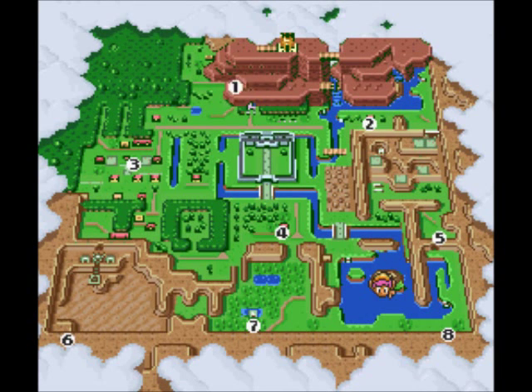Hey everybody, this is PhoenixDown, and welcome back to Let's Play The Legend of Zelda: A Link to the Past. In the last episode, we skated a few laps around the Ice Palace before defeating Cold Stare and rescuing the Fifth Maiden.